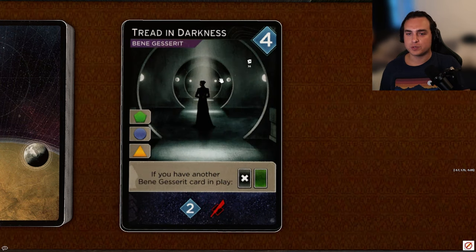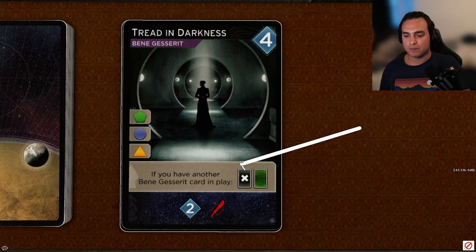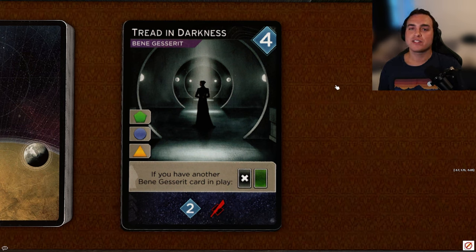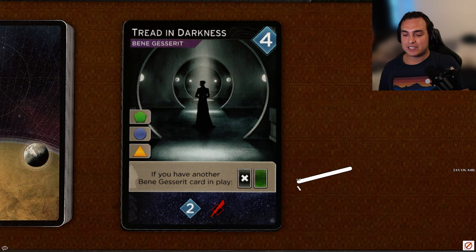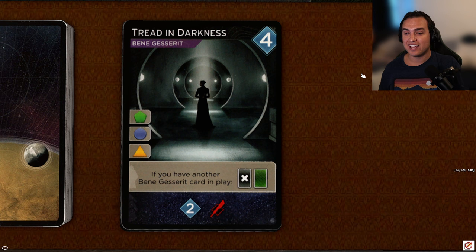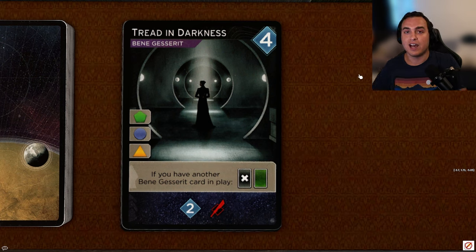Next up, Tread in Darkness, a four-persuasion Bene Gesserit card with access to green, blue, and orange. If you have another Bene Gesserit card in play, you can trash this card to draw a card, and it reveals for two persuasion and a dagger. It has decent access and reveals for two persuasion and a dagger, which you always like to see. But I don't find myself getting this ability off very often — the overall value of Bene Gesserit cards is a little lighter in this game, so I don't tend to have as many in my deck. It's solid in that it reveals for a decent amount and can send you to any non-faction spot, but I don't think it's crazy. I'm going to give it a C.